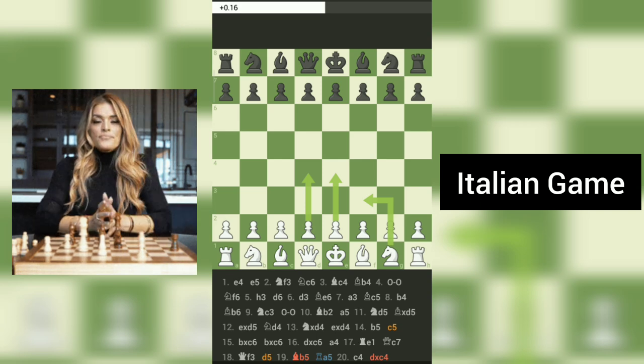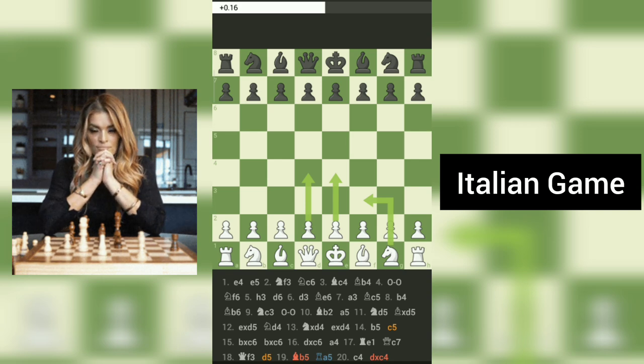Today we have an intense match between Ikwin_Nazir, playing white, and Salpshire, playing black, on chess.com. Let's delve into the strategic maneuvers and tactical brilliance displayed by these players.